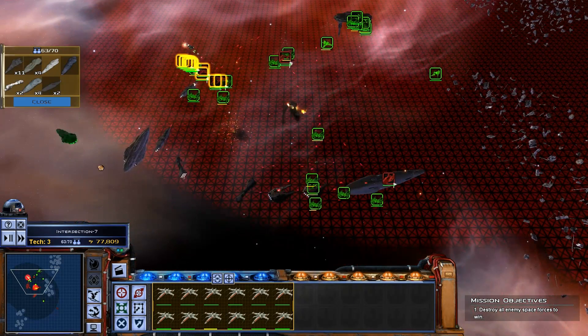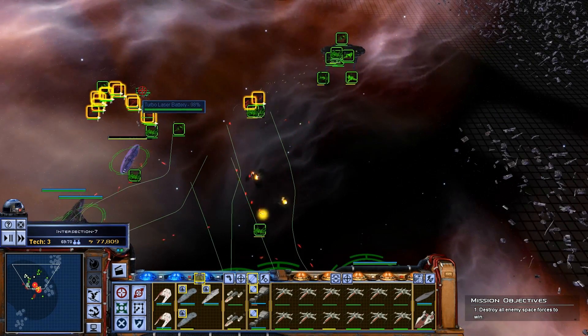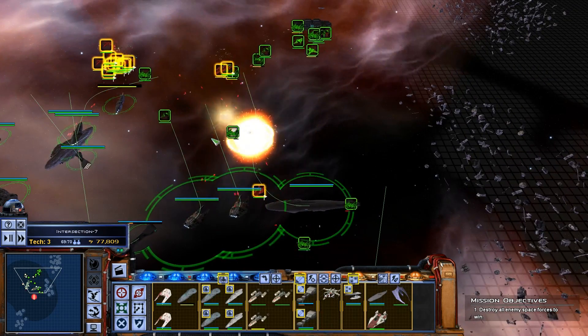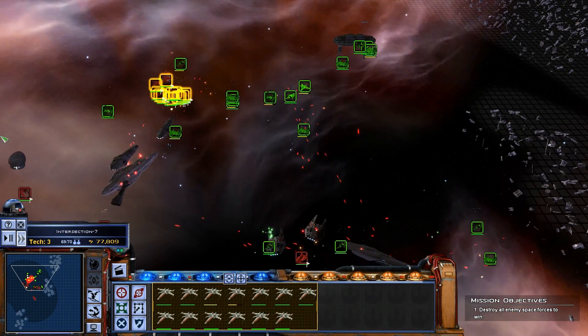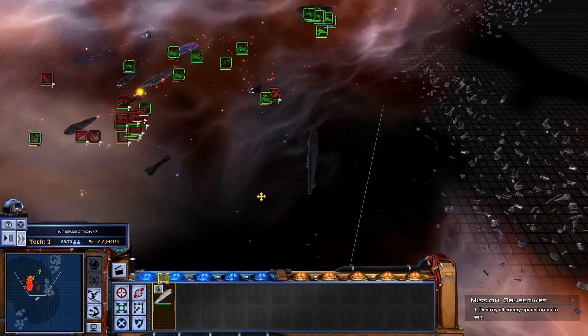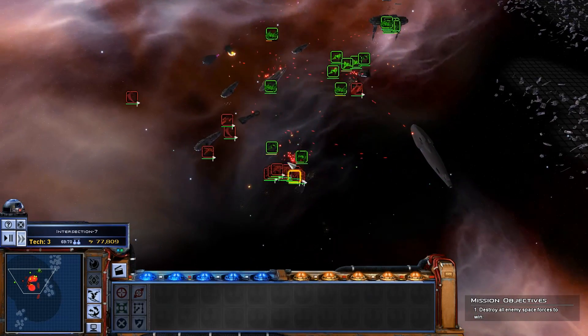There's a bit that they managed to take out — we can reinforce that. I think we've lost two frigates so far. Let's get ready to head for the station now, and hopefully they don't jump in anything while this one still straggles behind.